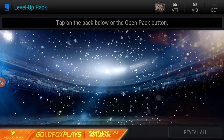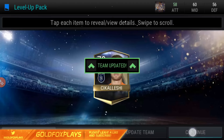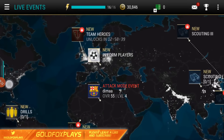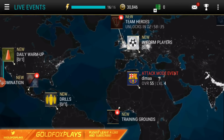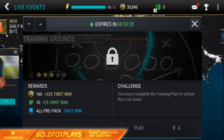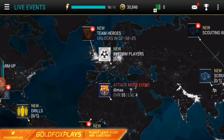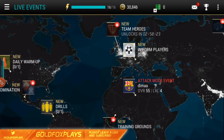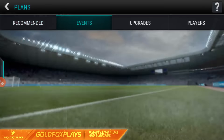From the level up pack we get a new player — a 70 overall striker, which updates the team and is my best striker. You can see the live events going on right now: scouting, informed players, and domination. I still need to complete the training plan to unlock that. Events are definitely coming in much more frequently in FIFA Mobile compared to NBA Live Mobile, with domination, informed players, and team hero events.